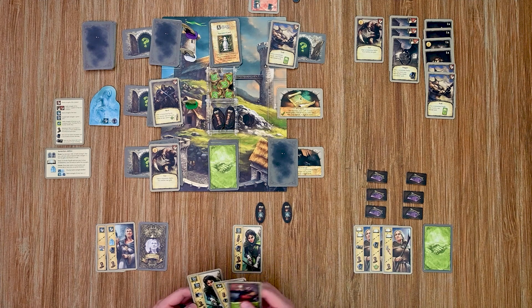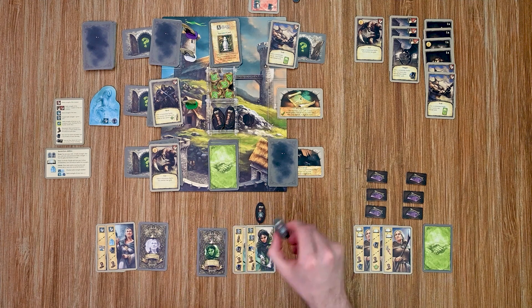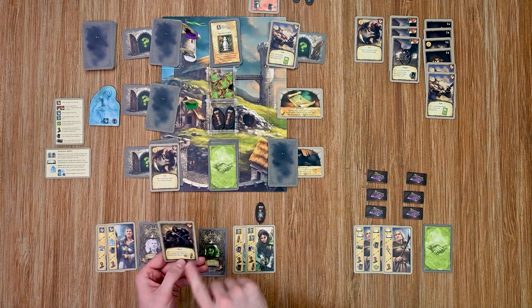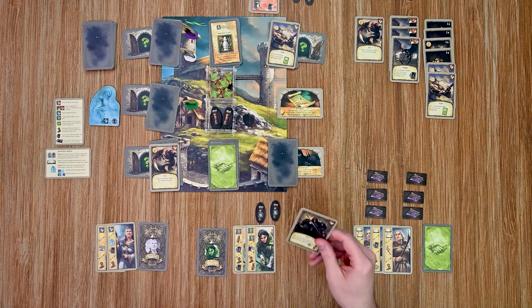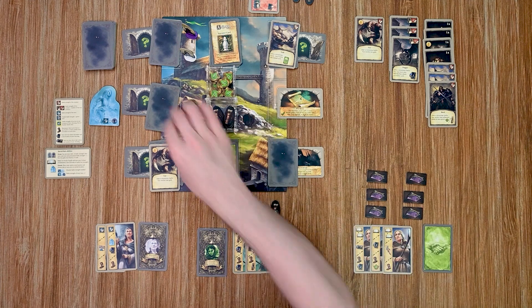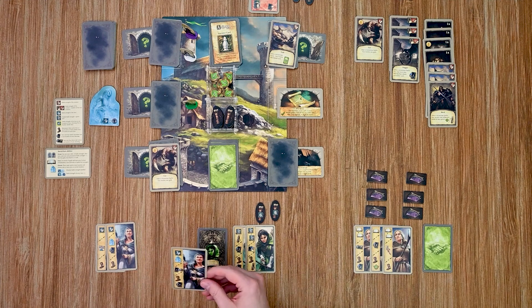Over to my archer. She'll play a card that lets her use one or two quivers — she'll just use one. She does a six to defeat this enemy, and one of his benefits upon defeat is that she gains a new quiver. She draws a nine — some powerful ones here.